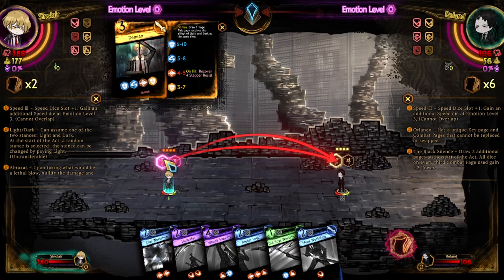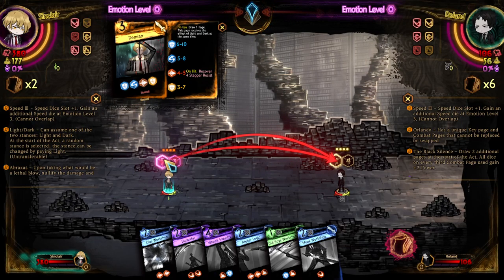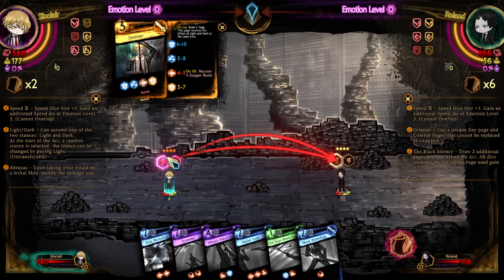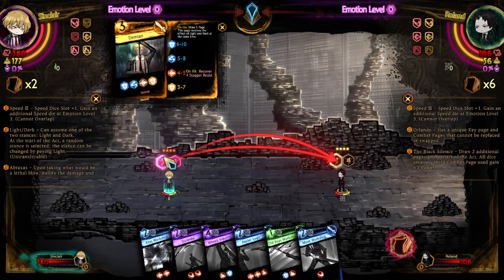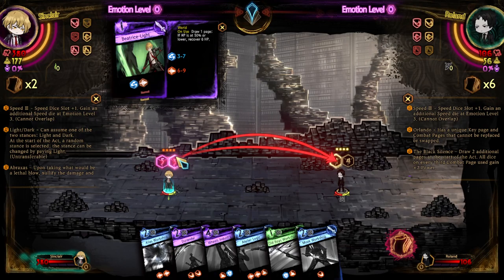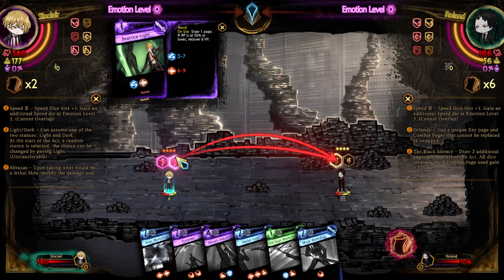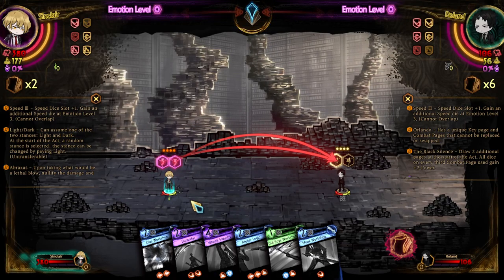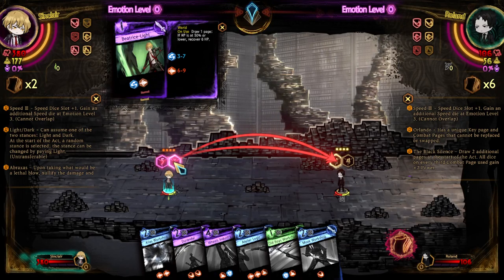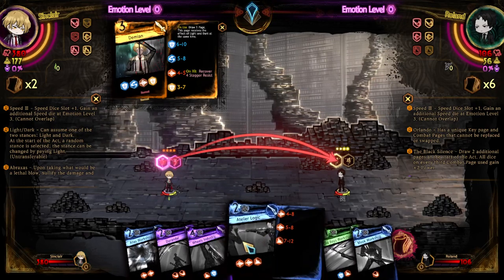Let's actually look through the abilities of the pages. On a used drawn page, this page receives the effect of light and dark at the same time. We actually don't know what the effect of dark is, so we can't tell what buffs his dice are going to get. On hit, it recovers 4-stack resist to Sinclair, so we don't want to get hit by the last die. Then we have a better slide. If HP is at 50% or lower, recover 6 HP. While he isn't low on HP this isn't going to be too difficult, but when he starts spamming that little HP it's going to prolong his life for a long time.